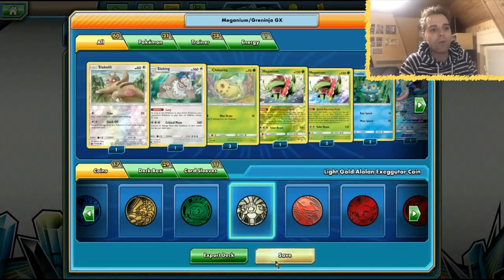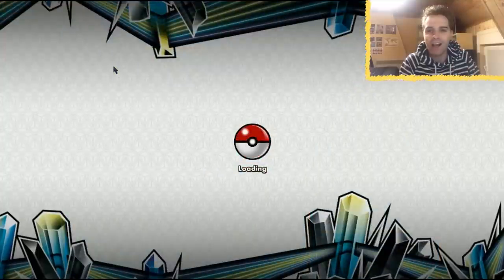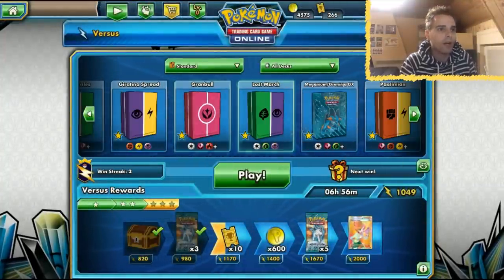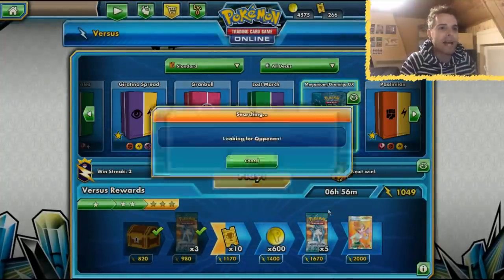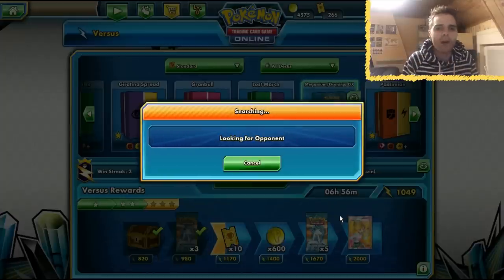I don't know if I can pilot it that well because it's a very hard deck to master, but at least we're definitely going to make it shine on the channel. You guys wanted to see this in action, so that's exactly what you're getting. We even have a cool Swampert deck box. We all thought Meganium was mediocre, but now lots of people are testing it out with the Quick Ripening Herb ability.